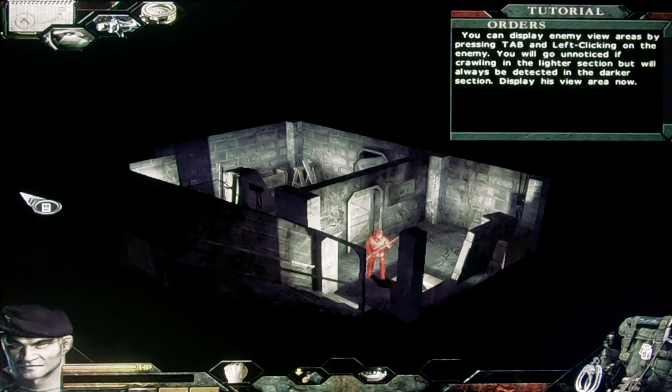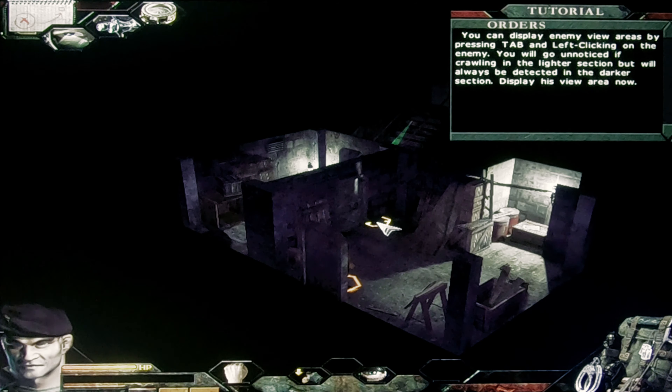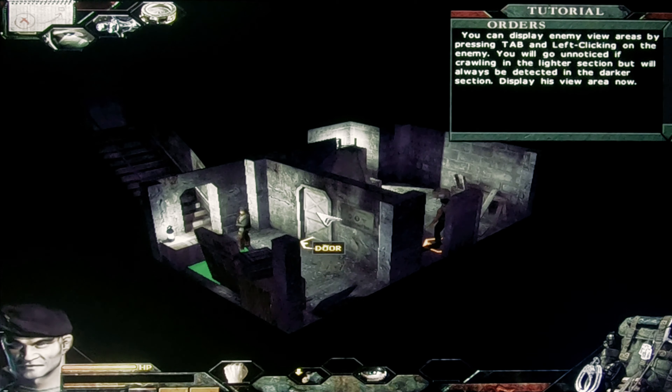You can display enemy view areas by pressing Tab and left-clicking on the enemy. You will go unnoticed if crawling in the lighter section, but will always be detected in the darker section. Display his view area now.